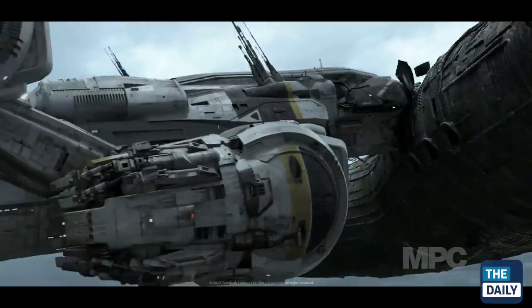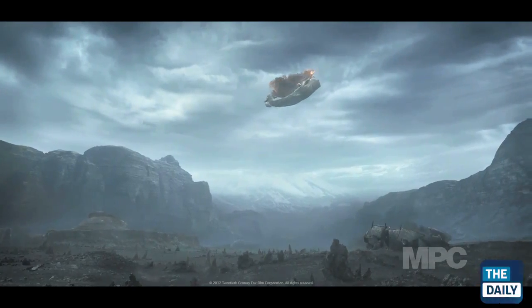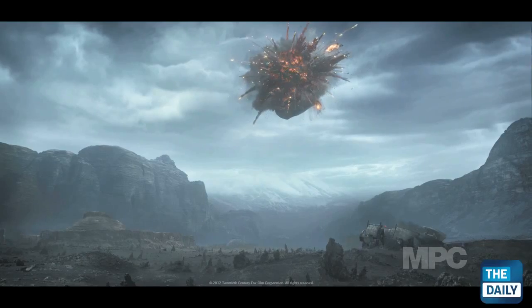The ship was so huge and had such a large area that the first thing we needed to do was really plan out what part was going to get hit. The quickest way to do that was to use our art department — we did illustrations of the impact to get timing and see which parts of the ship we'd rip off.